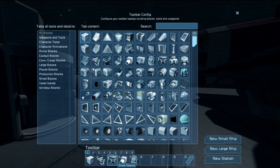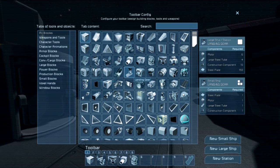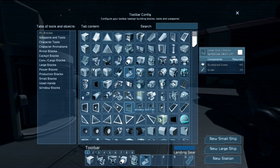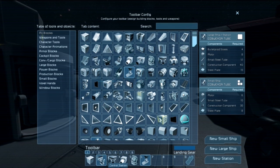To build our ship we will need light armor blocks, a small reactor for a power source, small thrusters, and a gyroscope — in case you hit something, you will not spin endlessly. We will also need landing gear and a cockpit.